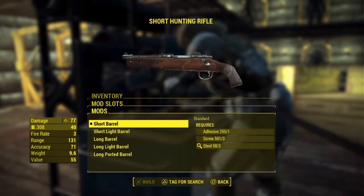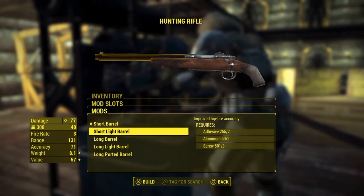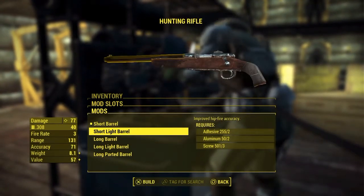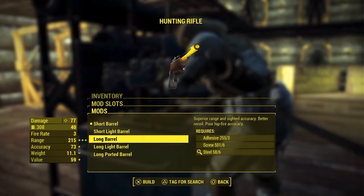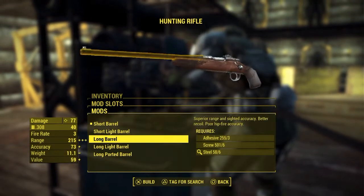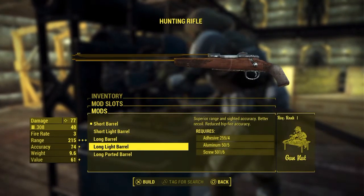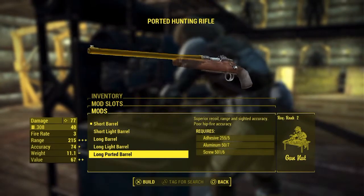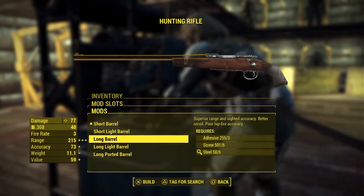First, as before, I'll go with the barrel. Now, a short barrel may improve hip fire, but why would you? You're not using this at point blank or even close range. We're gonna use this only at long to medium range, so I recommend only a long barrel. You can take a short barrel if you want, but take a long barrel, any of them. For the sake of not wasting resources, I'll take a plain long barrel.